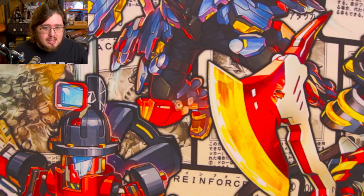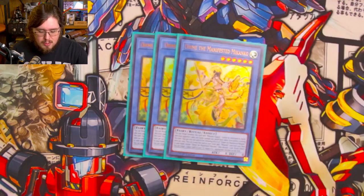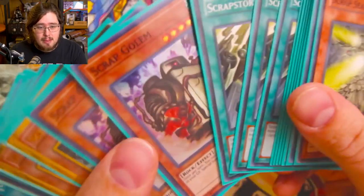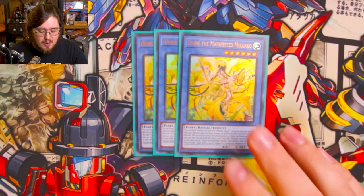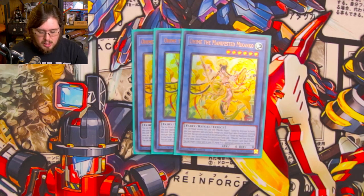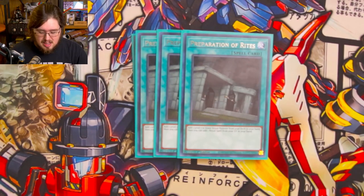That is it for the Scrap engine. Moving over to the Makanko engine — of course the headliner is triple Ohimei, the Manifest in Makanko. You're just searching for any Makanko card. You have a lot of duplicates in your Scrap engine, so lots of free stuff you can send to the graveyard off of Ohimei's resolution. It's also nice sometimes to summon that level 6 body to the field as a free Link or Synchro material. And because we love Ohimei, we're playing three Preparation of Rites to search her as well, putting us up to six copies of Ohimei.